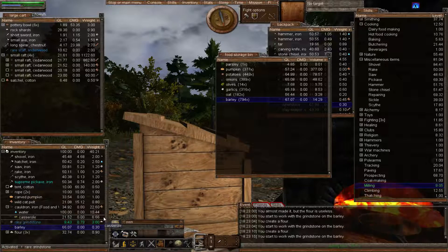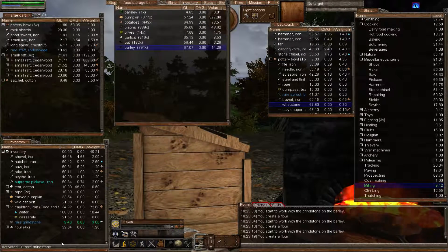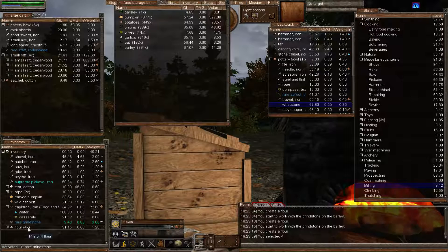This last one — the skill is on 60 now, going up nicely. The beauty of making flour is you don't have to use it straight away. You can simply drop it in your BSB, have a session making flour, store it all up, and come back to it next time. Flour is used for just one purpose: making dough. So let's grab them back out and show you how to make dough.